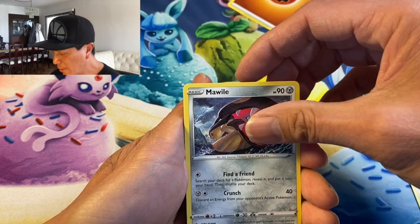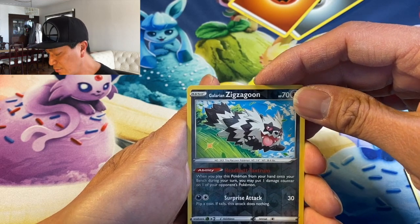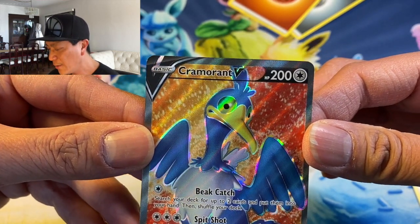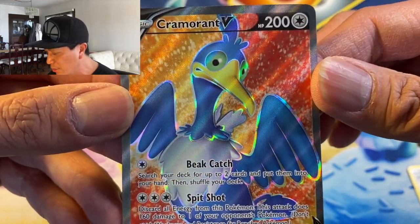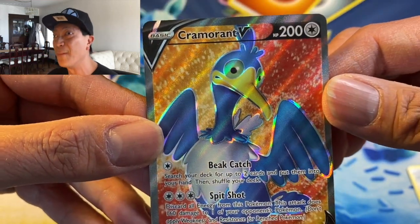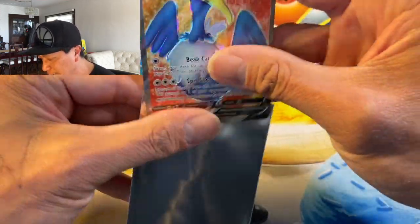Kingler, Gossifleur, Goldeen, Diglett, Skorupi, Galarian Zigzagoon — wow! And we have our very first solid hit of the day! It is the Camerupt V — oh, look at that full art! I believe this is a full art. Gorgeous-looking card and the texture is amazing. I am so excited about this! I knew we were gonna pull an amazing card and this is it!